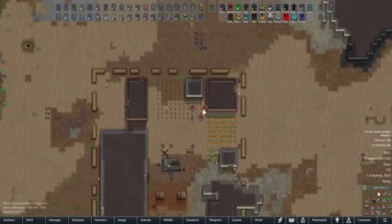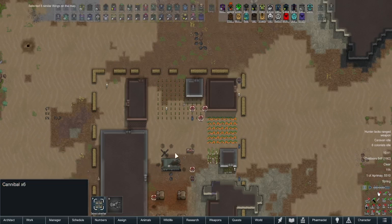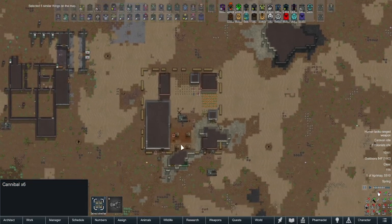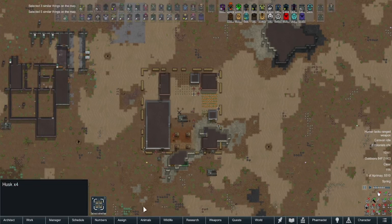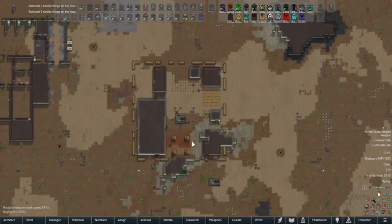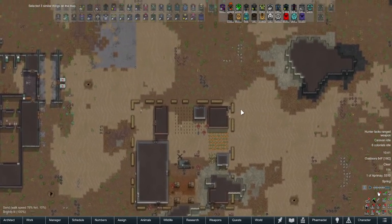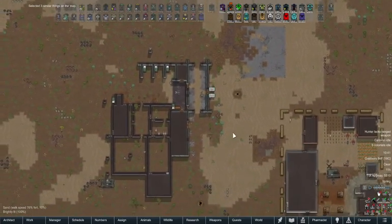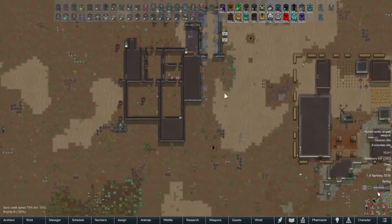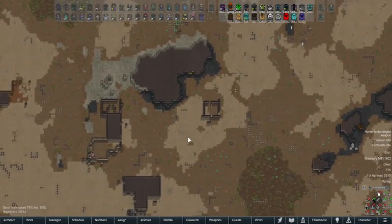Looking at the bulk of them, there are six cannibals, four husks, and what looks like a marauder. Overall I wouldn't say this is too bad — I expected it to be a lot worse.